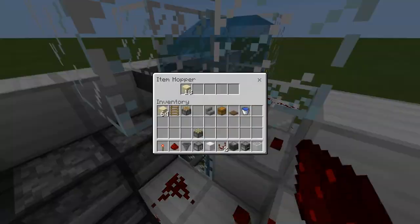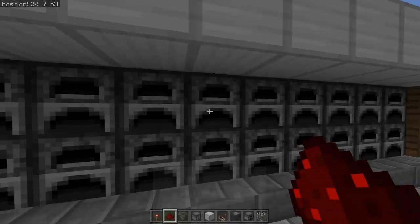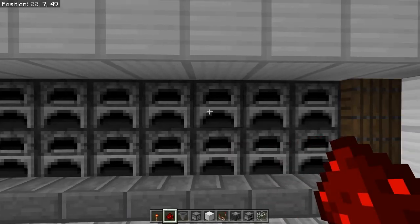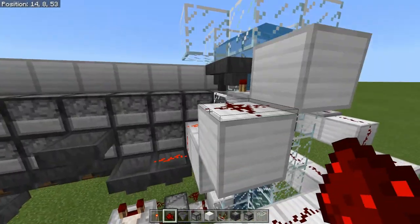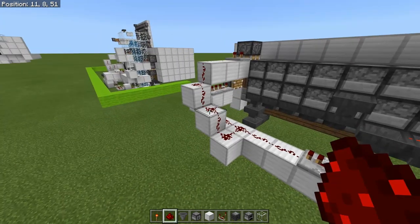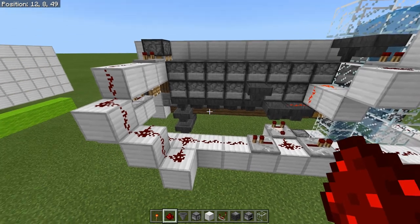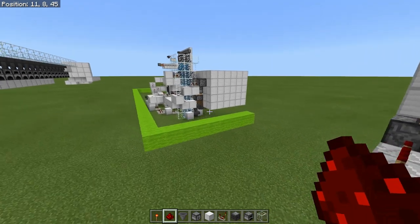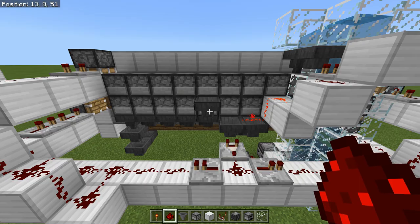Let's go ahead and take it out of there so we can turn this thing off. And you will see that since there is a two tick delay in between the furnaces going, you get two items in each one. So now that we have the input done, let's go ahead and do the fuel input next. I'm going to go ahead and hop away and build that, and then we will show that off.